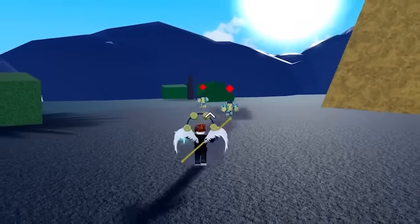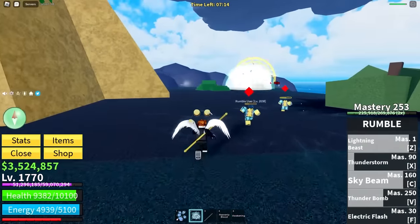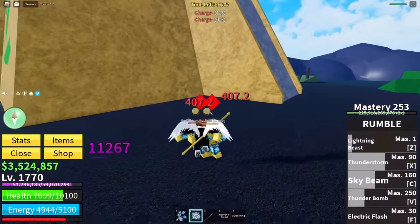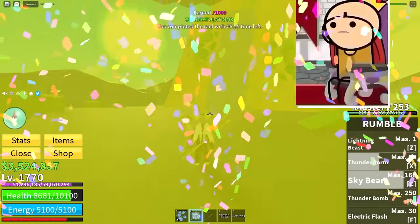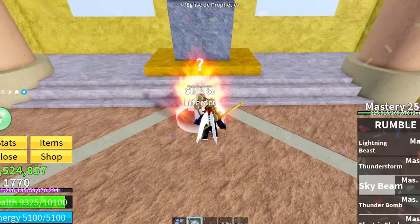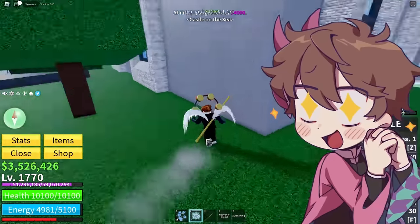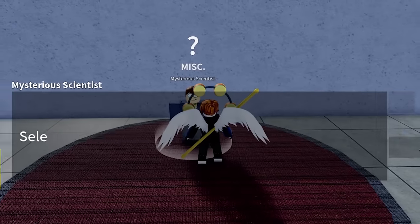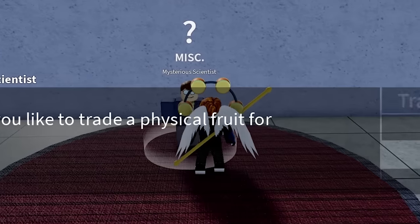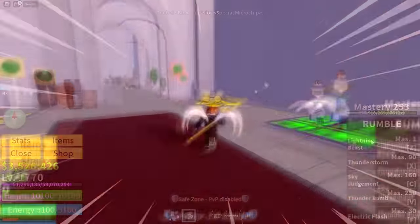However, I don't think it's going to be as good as our upgraded sky beam because at the minute it's kind of small. Sky judgment - that sounds so edgy, I like it. We are straight up becoming the god of cringe with all of these moves. But let's sacrifice another spring fruit and take on the rumble raid again because then we'll get our next move, which might finally be the final move. It might finally be time to become a god.